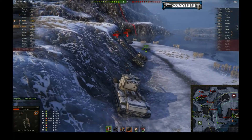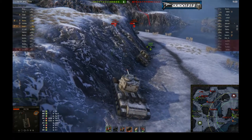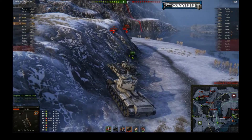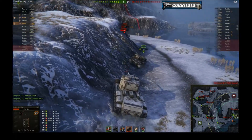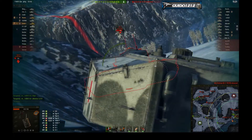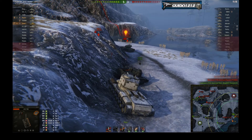I assume I critical hit him but I'm not 100% certain — it doesn't show me that I did, so that was a bit of a bummer. We're still in a bit of a bind and the FV4202 has lost a bunch of hit points, so we're in even worse shape. Rocket manages another shot on the Tiger. The Tiger too is being very foolish. Right now what I'm waiting for is the guys up above to win and come down and help us.